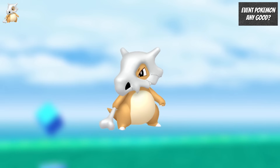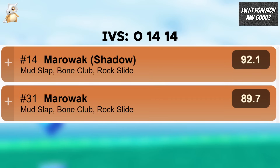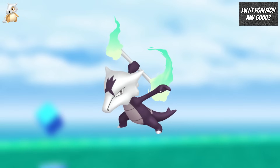We do have Cubone in the wild, and this is another great encounter for Go Battle League where Marowak is ranked 31 in the Great League with 0-14-14 IVs and ranked even higher at 14 as a shadow. Cubone is quite rare and not often featured in events. Alolan Marowak is also ranked 62 in the Great League and 43 as a shadow with 0-14-14 IVs, so this will be a good chance to get candy for that.